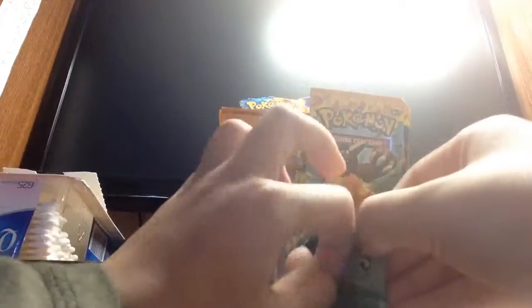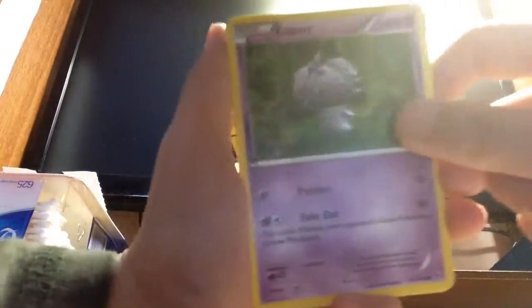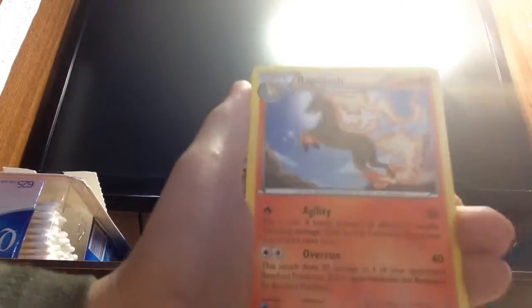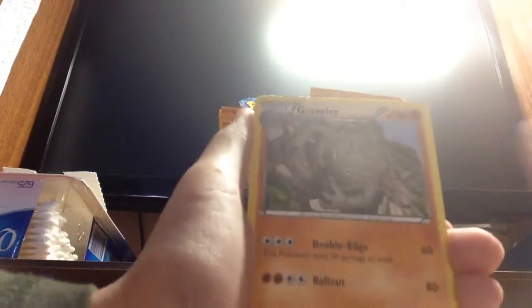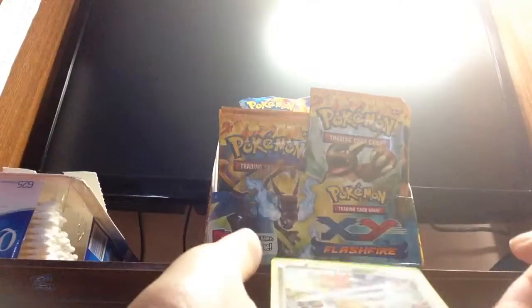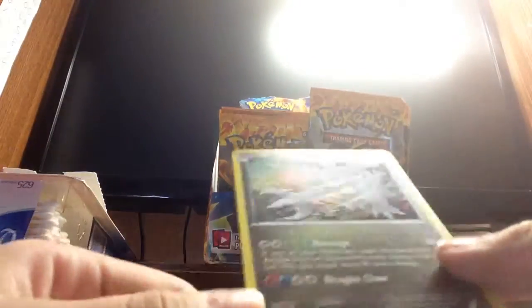Gonna get so far. From this pack we start out with an Esper — sorry if you can't see these cards — Esper, Gumi, Litlio, Sentrent, Heli-Octile, Rapidash, a Militank, Graveler, a Reverse Esper, and a Hollow foil Drurygon.